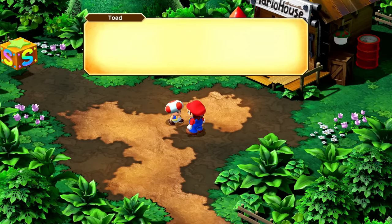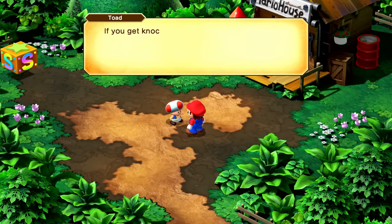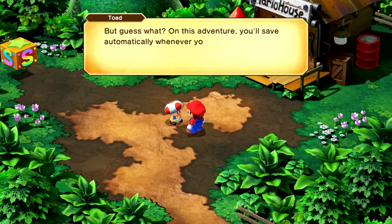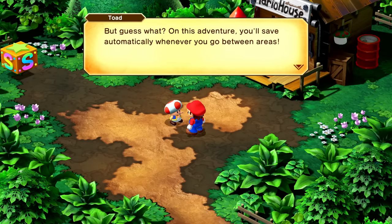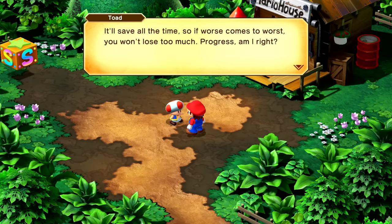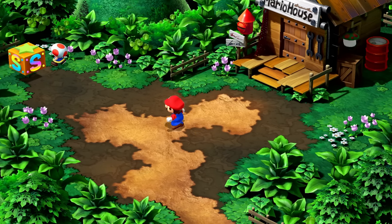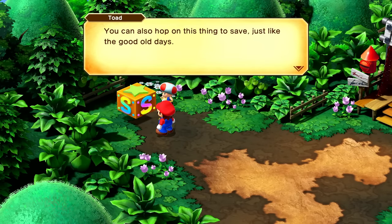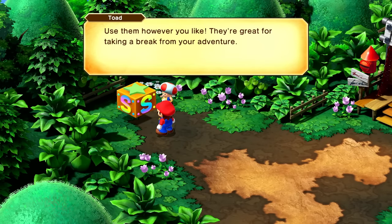I'll certainly try. Mario, I forgot something important — if you get knocked out, you'll wake up at the last place you saved. But on this adventure, you'll save automatically whenever you go between areas, so if worse comes to worst, you won't lose too much progress. You can also hop on this thing to save, just like the good old days. Use them however you like.